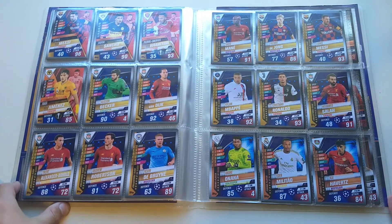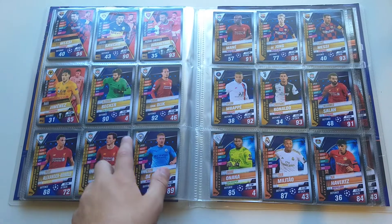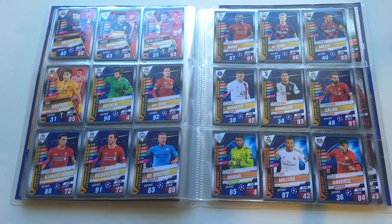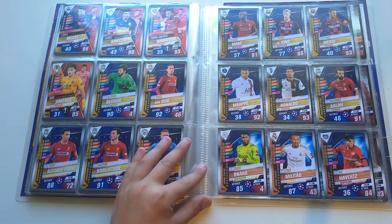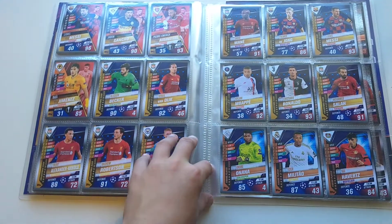The collectors team of season cards include Abecker, Van Dijk, TIA, Rabbo, De Bruyne, Mane, De Jong, Messi, Mbappe, and Ronaldo.